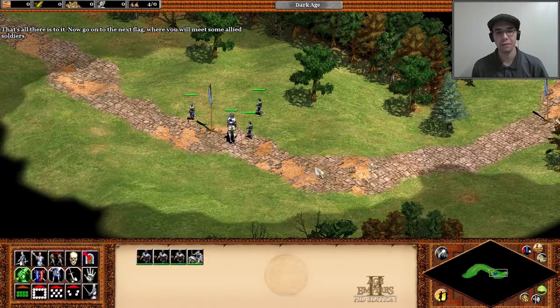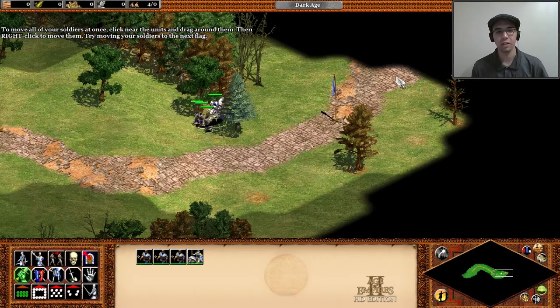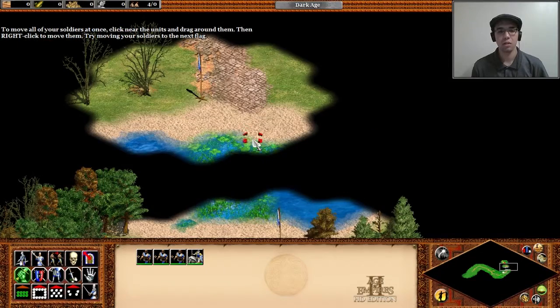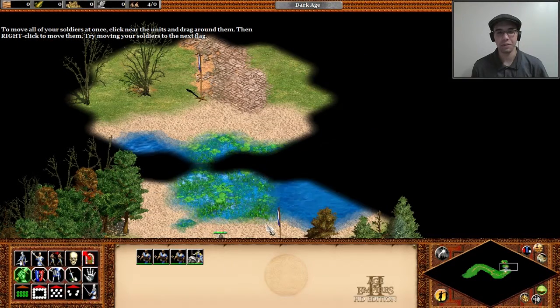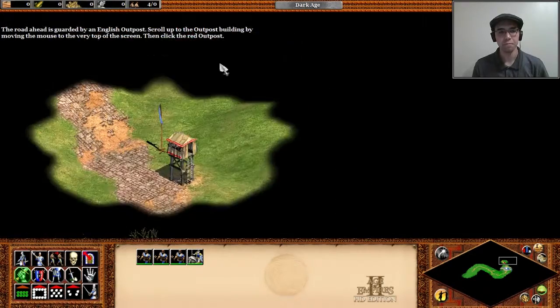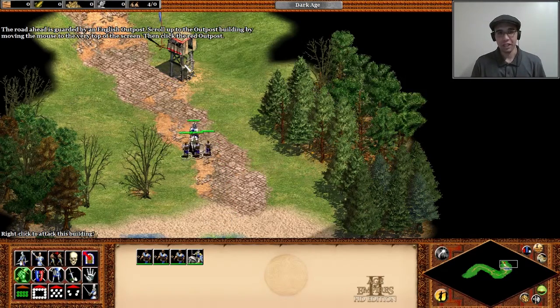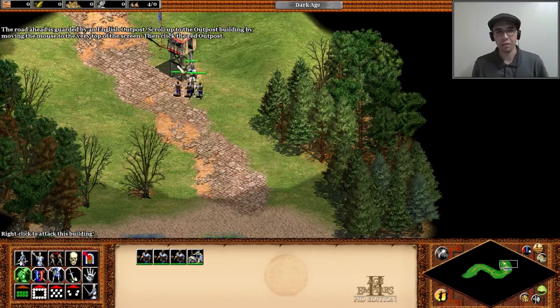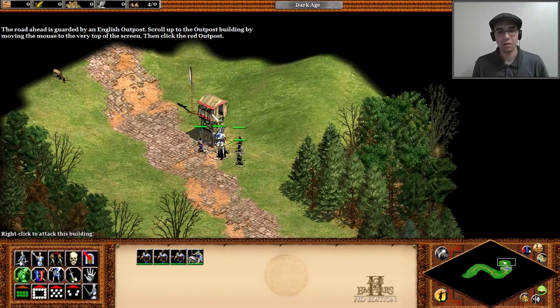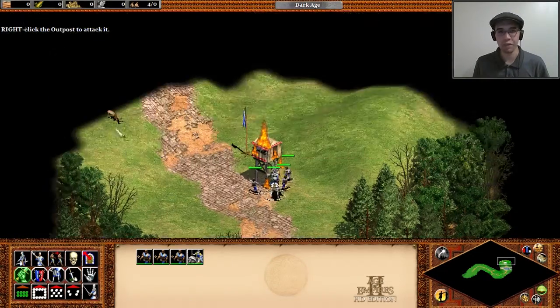I got some friends. To move all your soldiers at once, click near the units and drag around them, then right-click to move. I still remember most of these commands. The area ahead is guarded by an English outpost. Outposts are buildings I can use to expand my line of sight, but the thing about outposts is they don't fight back, so that makes it easy pickings for my little ragtag band of rebels.